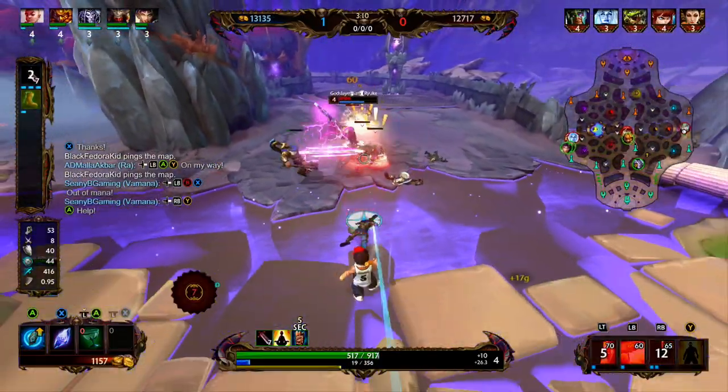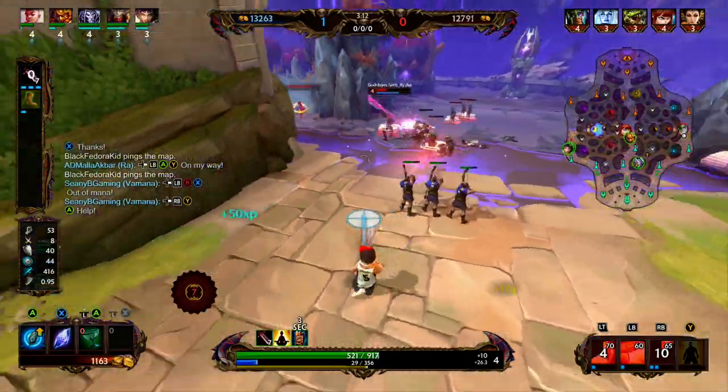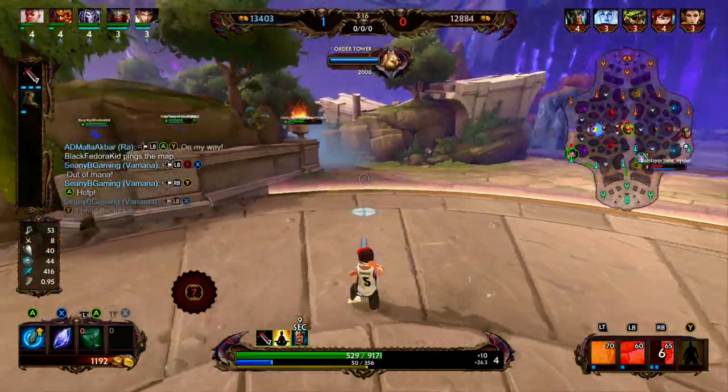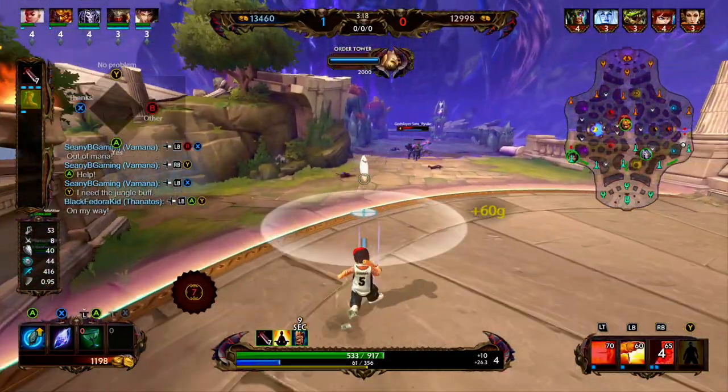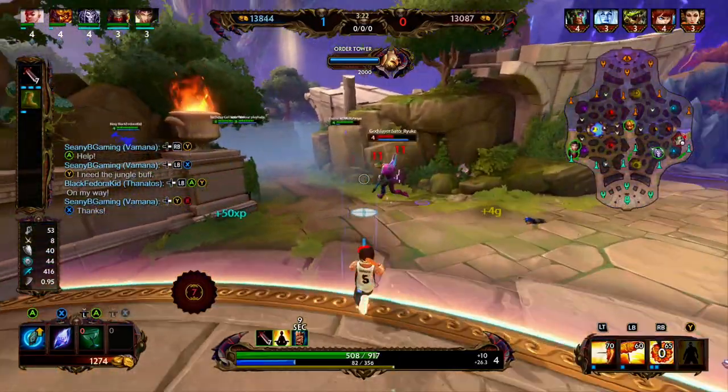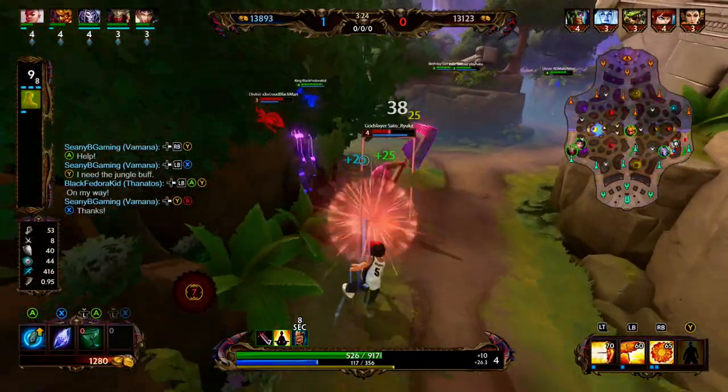We're going to make a play for the Totem of Coup while Chalk is cleaning up that wave. I'm surprised Chalk didn't try to poke me there — he just went for basic attacks. We're going to go back to wave, use our 3. We're completely out of mana, so we're just going to take it easy. We see Dodgy in the jungle, so we're going to start falling back under tower. Trying to let Thanatos know he needs it. I think Dodgy is already over that.